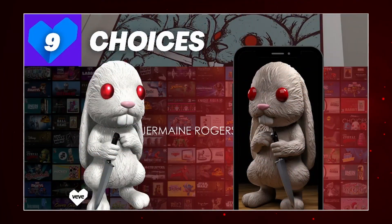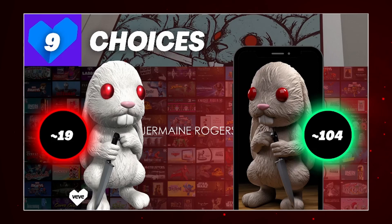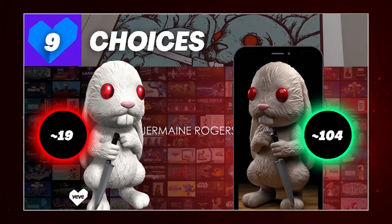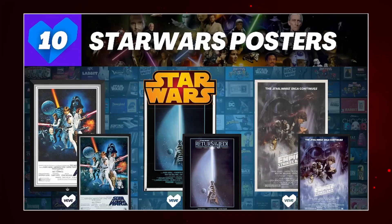Second to last, we're talking about Jermaine Rogers' Rabbit with a Knife — an example where I think the digital version on VV really complements the physical well. The digital version is going for roughly 19 gems in the secondary market, whereas the physical is selling for roughly 104 USD. The physical is much more scarce — everywhere I looked it said sold out. The digital was released during a time when edition sizes were much larger than today's drops, which also contributes to the price difference.